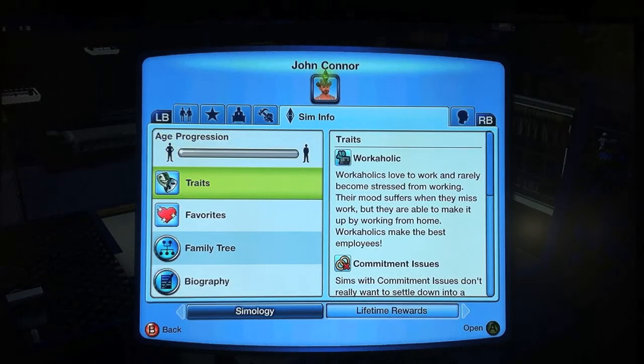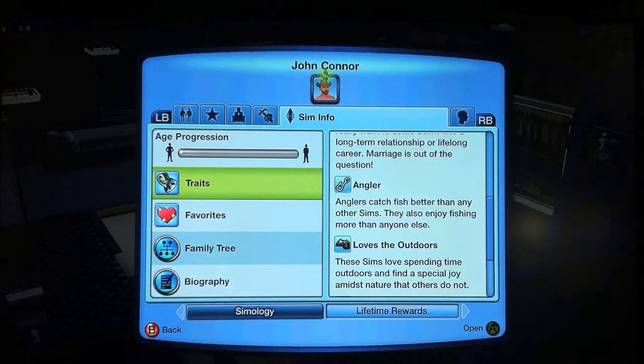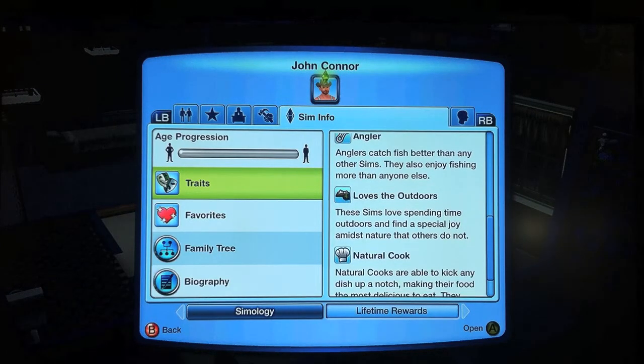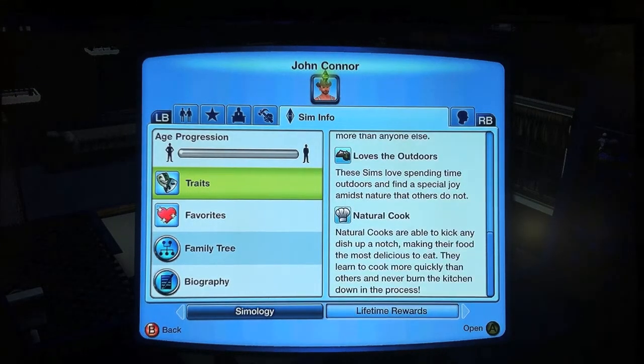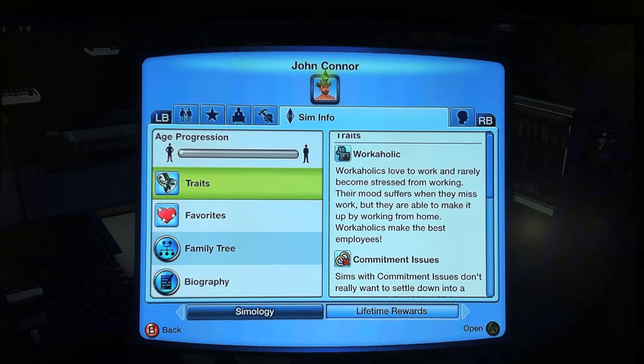The traits I used I found on a couple of different websites that seem to work well. The two traits required for Renaissance Sim are commitment issues and workaholic. The other ones I use are: workaholic, commitment issues, angler — which helps catch better fish — loves the outdoors, which goes along with angler, and natural cook. There is another trait that would work but won't work for Renaissance Sim: green thumb. Green thumb helps with gardening, and if you're not going for the Renaissance Sim lifetime happiness you could swap one of the others out for green thumb.